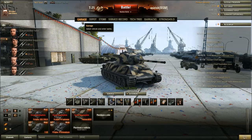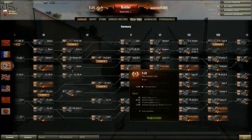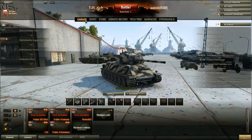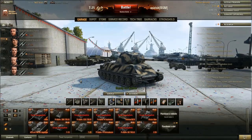Hi guys, and welcome to the Is It Worth It for the T25, the Tier 5 German Premium Medium Tank. This tank is available from the Tech Tree for 1,500 gold, or from the gift shop for around 7 euros, maybe 8 or 9 US dollars. It's a pretty cheap tank, and I'll cut the suspense short: this is, if not one of my most favorite premium tanks in the game, it is possibly even my favorite.